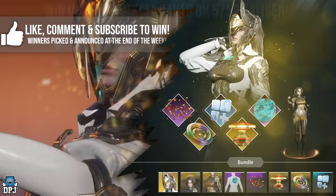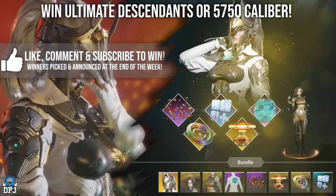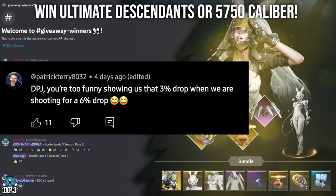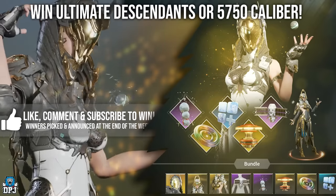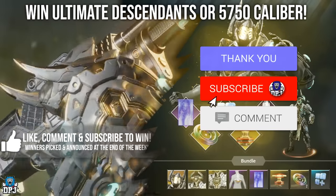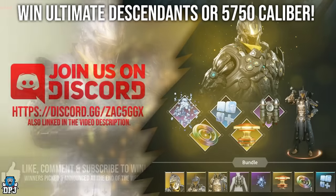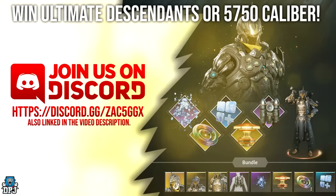How's it going guys, my name's DPJ. The winner of last week's Ultimate Descendant can be seen on screen now — if this is you, hit me up on my Discord link down below to get your prize. If you want to win an Ultimate Descendant or 5k Calibre, it's as simple as this: like and comment and make sure you are subbed. The more active you are on my videos, the more of a chance you have of winning. Winners are announced at the end of the week. Also join my Discord link down below for even more giveaways.